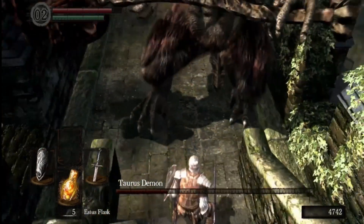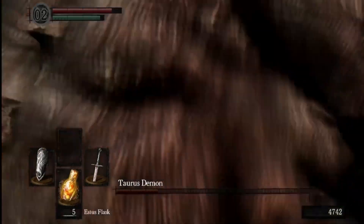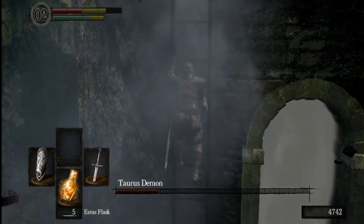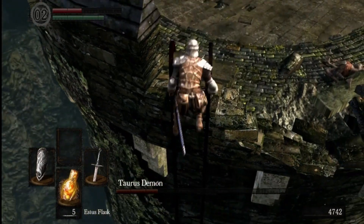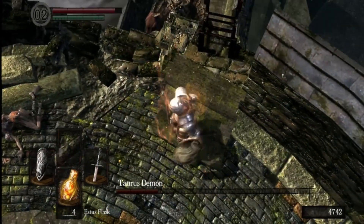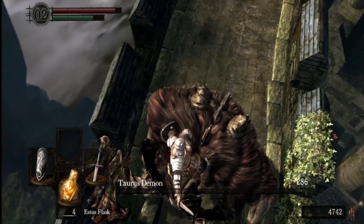I'm going to take a cheap shot at him. Make sure that... and then let's get up there. My next attack should kill him, as long as I can get this flask off fast enough. I don't want him to take a cheap shot on me. And that is how you beat the Taurus Demon.